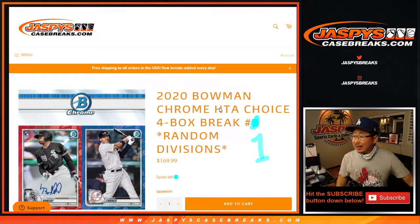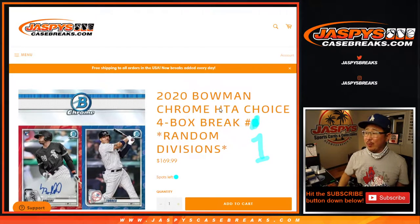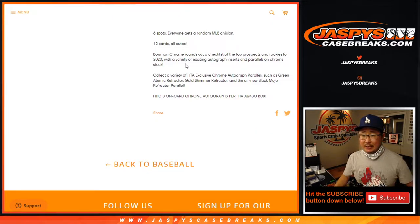Hi everyone, Joe for JaspiesCaseBreaks.com, coming at you with 2020 Bowman Chrome HTA Choice Baseball. Four box random division break number one, as you can tell right here. The next one is in the store if you want to keep this going, JaspiesCaseBreaks.com.